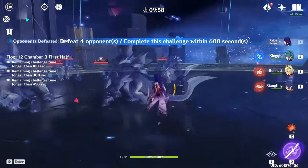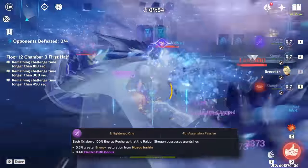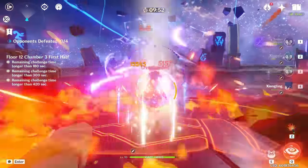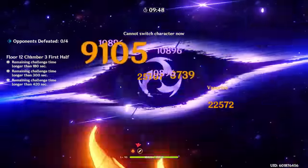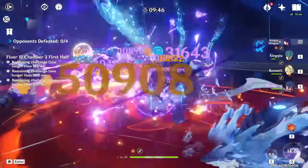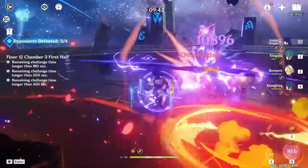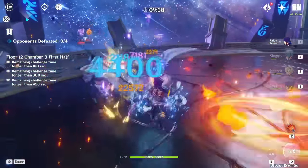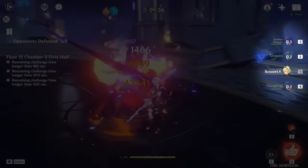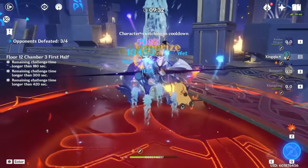Unfortunately, none of her talents or constellations expressly include her skill in their descriptions, so you do miss out on things like the electro damage bonus from A4. But in practice, I still consider this one of the best skills in the game for the sheer fact that it's one of those abilities you don't have to think about. It is the most generous duration relative to the cooldown, so you'll basically never worry about accidentally using combos after it expires. If you run a team of all burst attackers — for instance her iconic national team — you get so much mileage out of her skill.